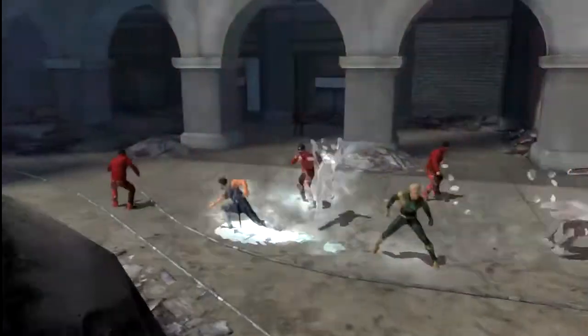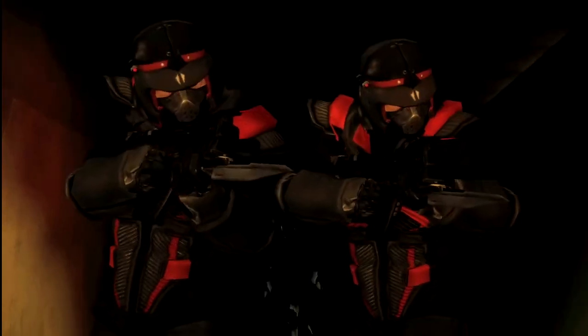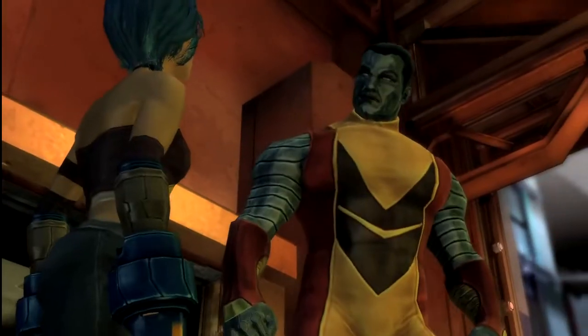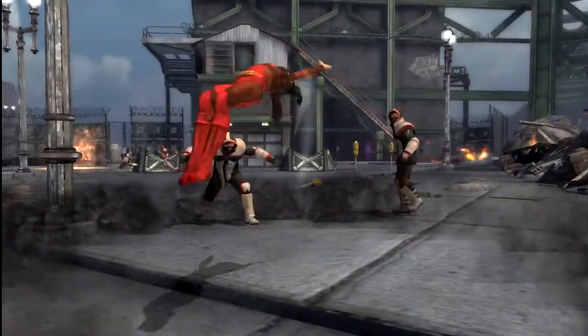For example, Iceman's utility X-Gene gives you his ability to ice slide and freeze enemies. Quicksilver's offensive X-Gene increases the speed at which you punch, attack, and shoot your energy. Colossus and Juggernaut have defensive X-Genes that boost your stamina and your health.